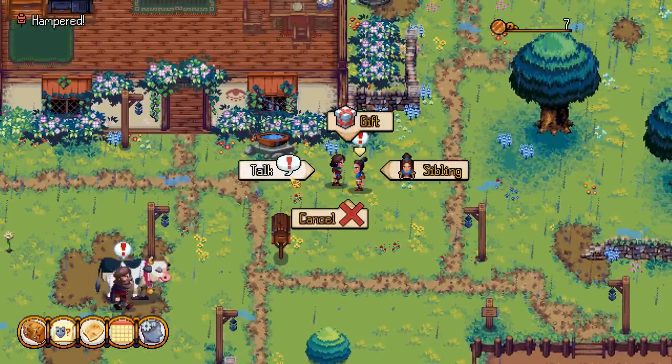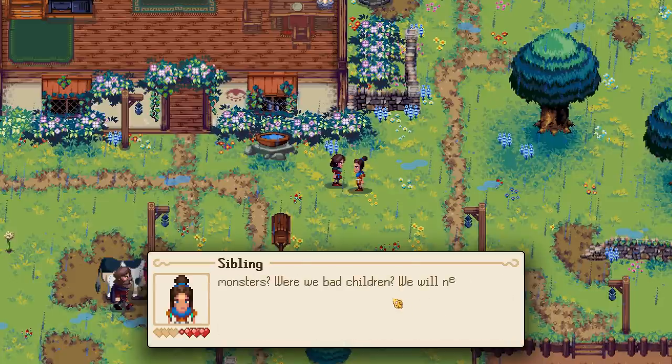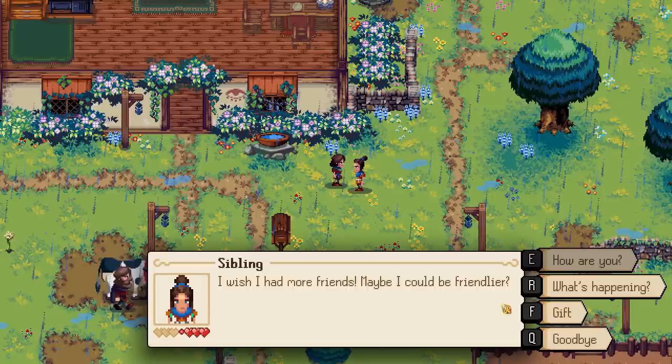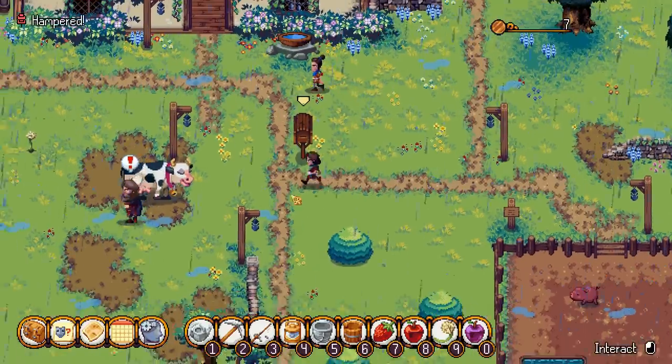We can talk to our twin sister as well. She says: 'Uncle Bill seems very kind to you. I often think about our real parents - I can't remember them at all. We must have been given away when we were very young. Do you think they were too poor to feed us? Did they die fighting monsters? Were we bad children? We will never truly know.' They've got a little heart there.